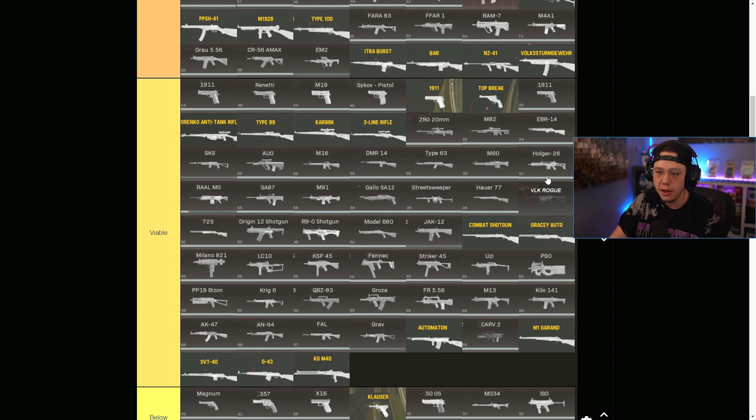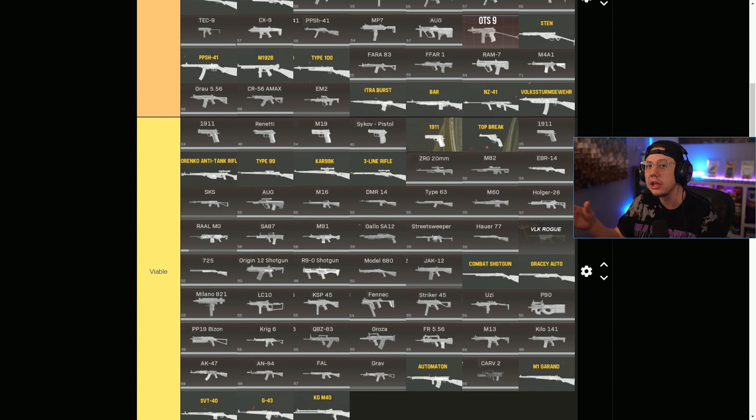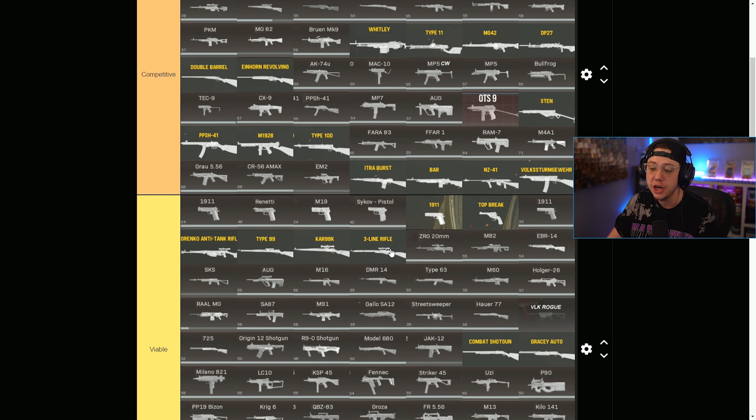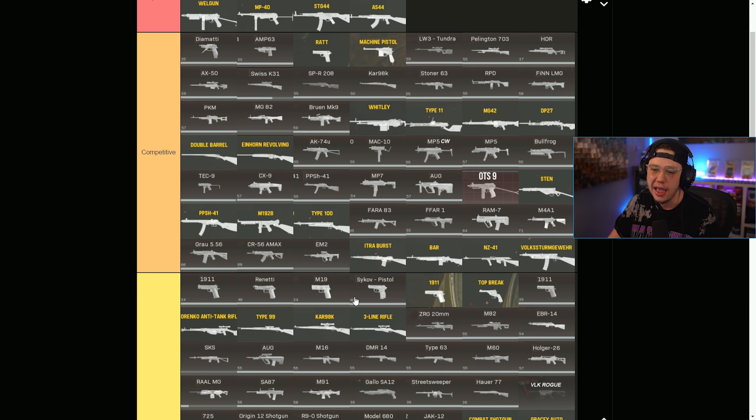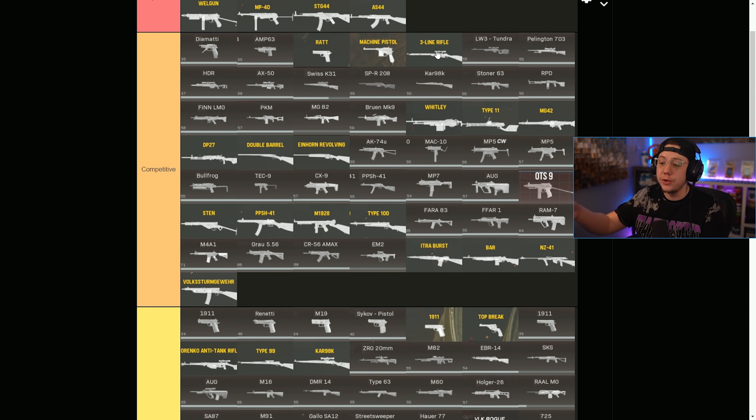The M1 Garand got a recoil adjustment to make it more consistent — it's still nothing special, so it's not moving out of viable. The 3-line actually got an ADS nerf so it's slightly slower to ADS, but it got a damage buff to the neck specifically, which makes it a little more competitive. I think it's getting closer to being a competitive sniper. Its damage is still a little iffy, as is the velocity, but with the velocity changes it should be a little more consistent over range. The neck multiplier buff is solid because if you miss a headshot and hit a neck shot, it's going to be slightly more lethal now.